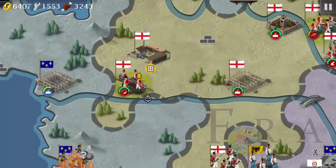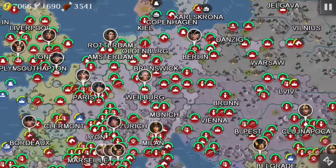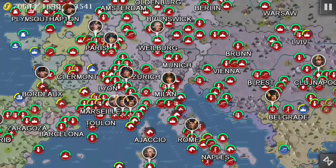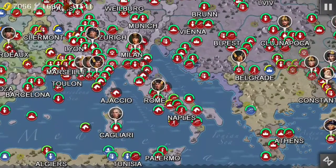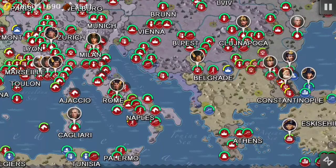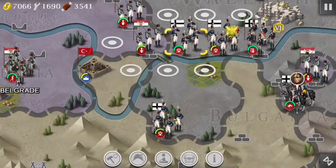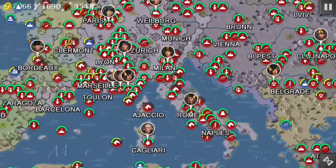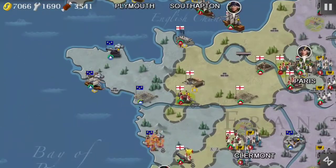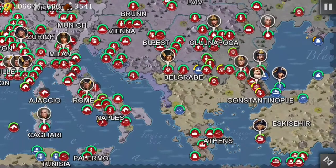France is pretty much done now, so my only enemy is the Ottoman Empire. It was only France and the Ottoman Empire — well, there was also Poland and Poland-Lithuania, but those didn't last. So actually the only things left are the Ottoman Empire and a little bit of France. Which if this were World Conqueror 3, France wouldn't be a thing anymore — France would be conquered by now if this was World Conqueror.